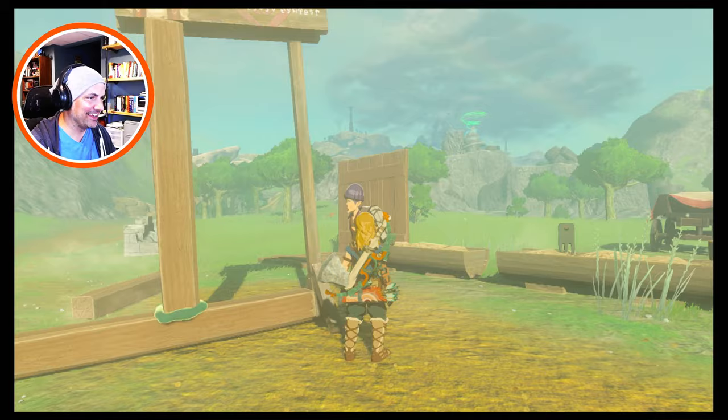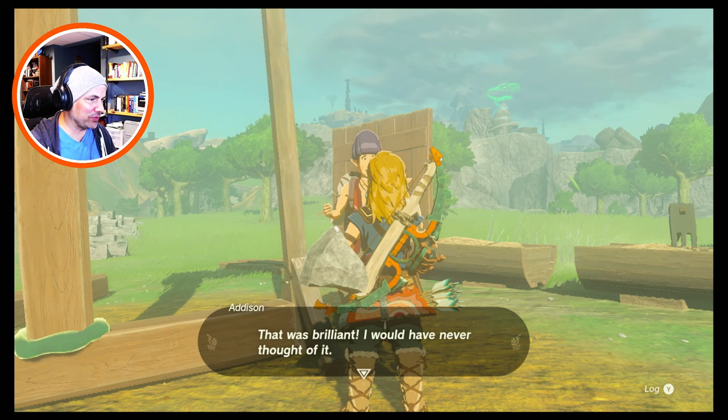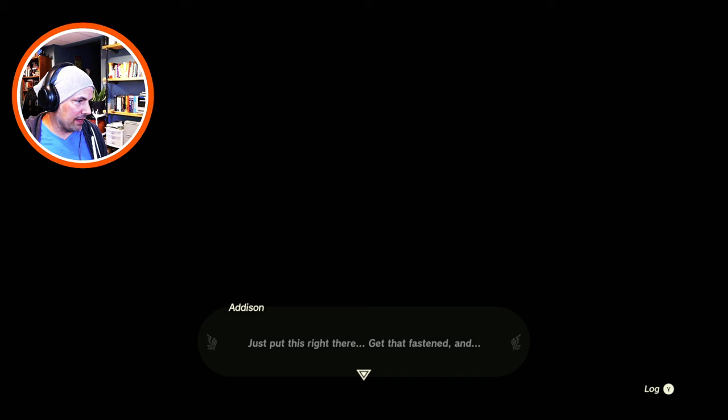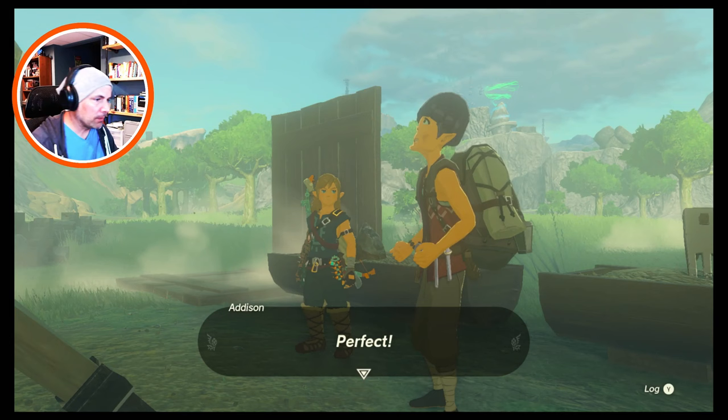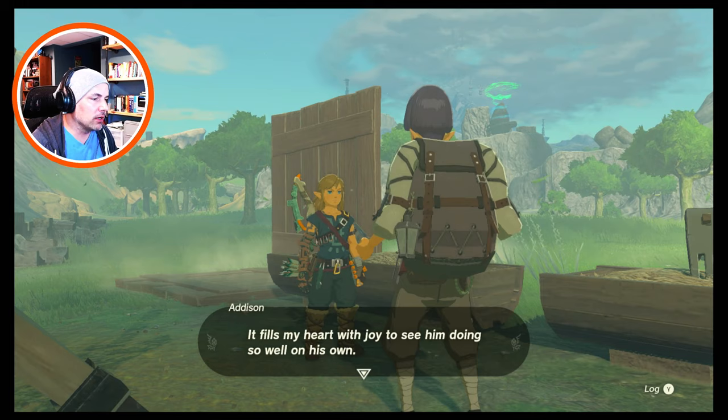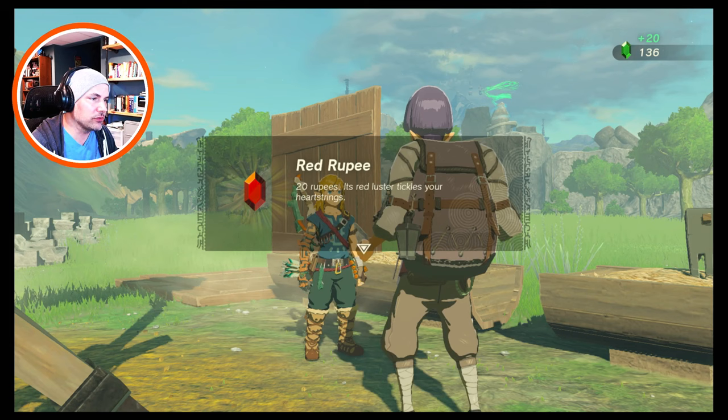Hey, it works! He's still standing — how is the president standing? That's brilliant, I would have never thought of it. Let's get him secured while he's still standing — put this right there, get that fastened, and perfect. With your help, President Hudson is now standing proudly and firmly in place. It fills my heart with joy to see him doing so well on his own. It's a sign, dude. Take this with my thanks — Red Rupee, 20 rupees!